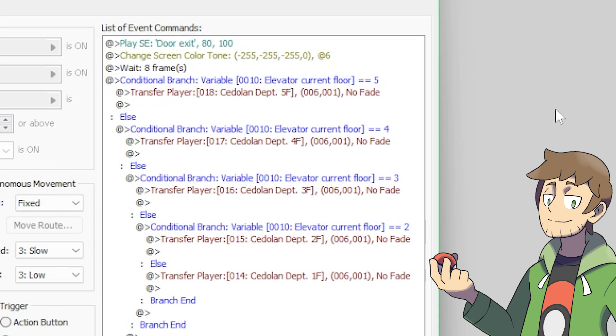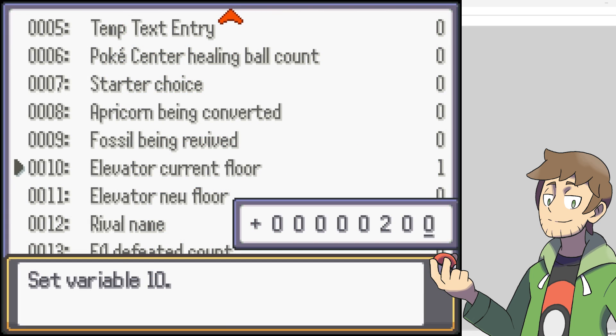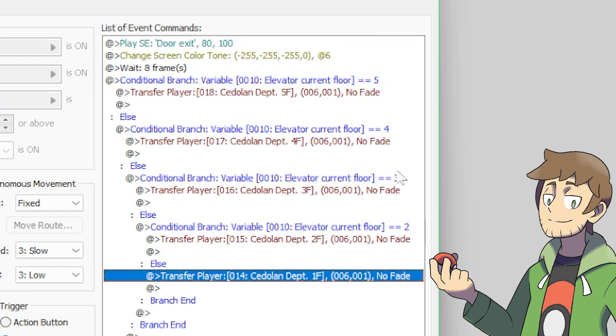Inside of the elevator exit event, we can see that there are a bunch of conditional branches for this elevator floor choosing. So if the variable is equal to five, then we'll go to floor five, and so on. And then at the bottom, we can see that floor one is the default value. If the variable ever gets messed up and is set to a crazy value like 200, then we would still go to floor one, since that's the default, and it's not equal to five, four, three, or two. We go to the default, which is one.